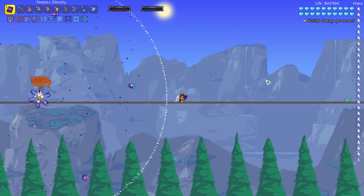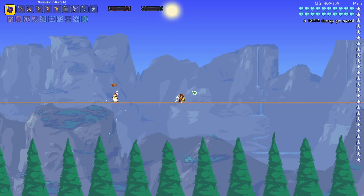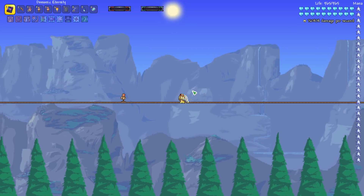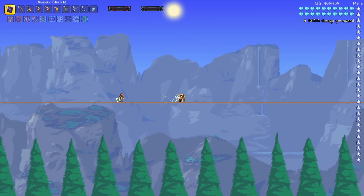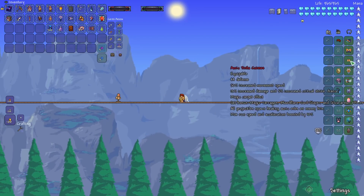I can click far over to the right and it will automatically attack the Super Dummy. I kind of want to see it in a Solar Eclipse with a Zerg Potion to see how it impacts a whole bunch of different enemies. We'll do that right after we do a DPS test. This is kind of the normal setup I use — it's a mixture of movement, defense, and damage accessories.